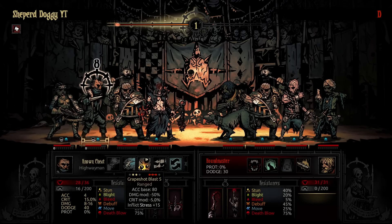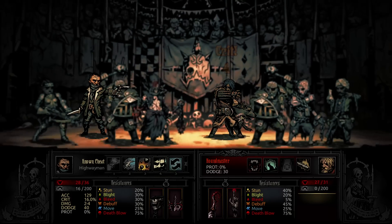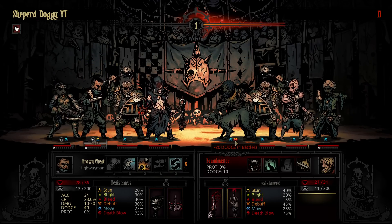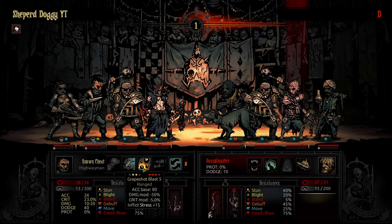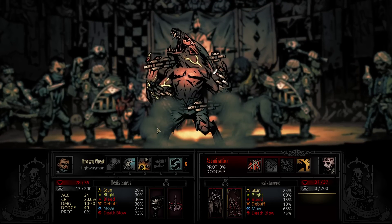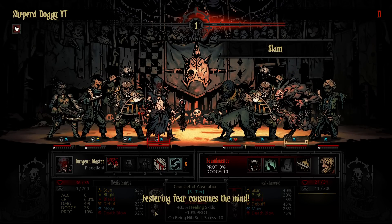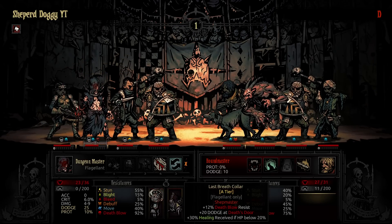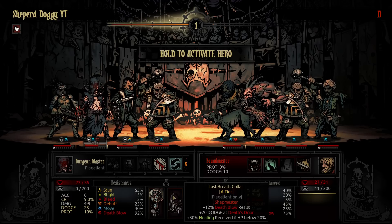I think right now our play is going to be to actually drop a Vendetta on this Houndmaster. Thankfully, we get the crit, which means we're always going to get the debuff, which is nice. We're also going to get plus 10 accuracy from that, so I'm pretty sure that Scrapeshot is going to hit, and I won't even need to use the command next round. My Flagellant has gone to the Absolution, which is absolutely amazing, and he does also have the Last Breath Color, which is also a really good trinket.